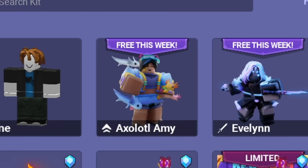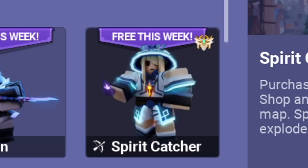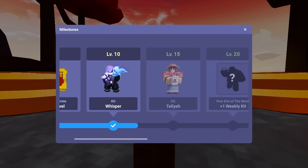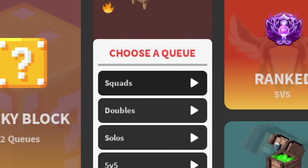I haven't figured that out just yet. The three kits for this week are Axolotl Amy, Evelyn, and Spirit Catcher. For the first three tiers we want to focus on the Evelyn Contracts. The first tier requires three wins, but I want to maximize my player daily XP, so we're going to play squads and try to perform the best we can.